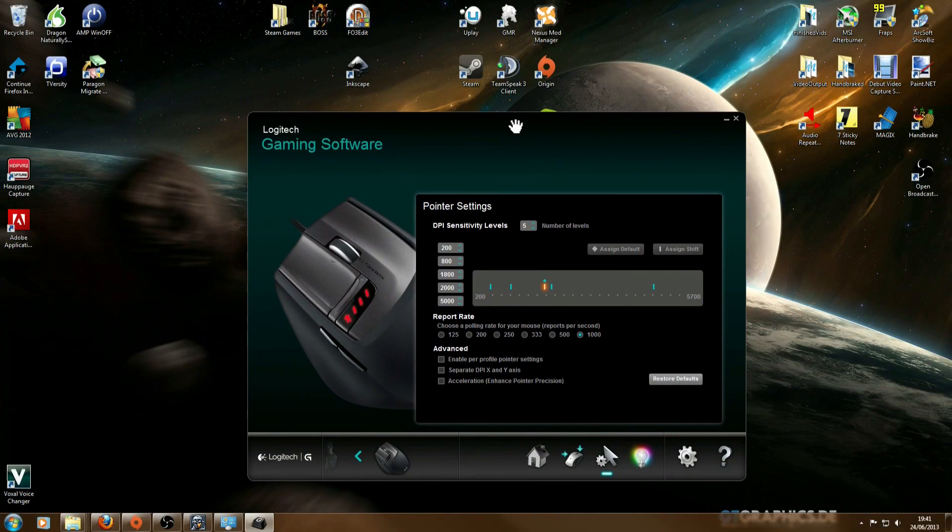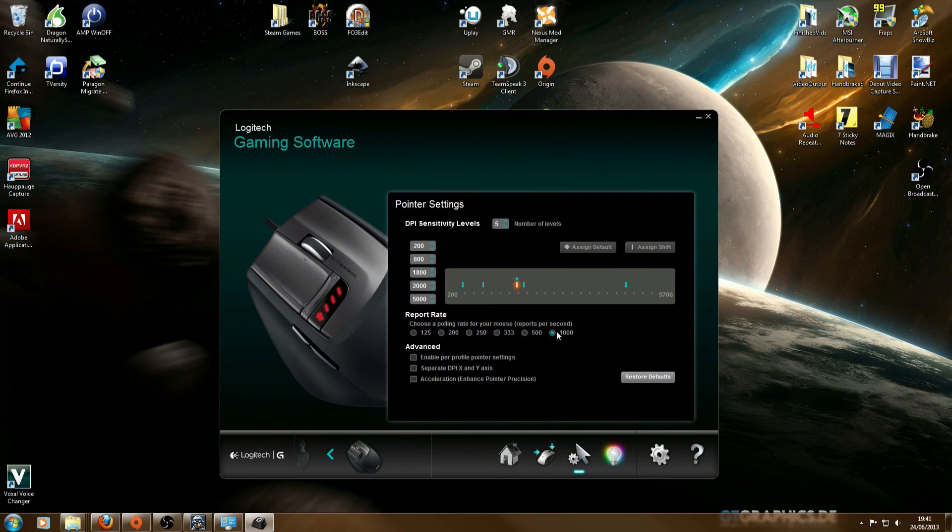Now let's look at the DPI sensitivity and the polling rate in your mouse settings. The polling rate decides how many times per second your mouse checks to see if it has been moved. You want this fairly high — I've set mine on the maximum my mouse will do, which is 1000. You probably don't want something like 2000 or 3000 if you have a very high-end mouse, but you definitely don't want it as low as 200 or 250. There could be a slight frame rate cost on a slow computer, but it's negligible since most of this is handled internally by the mouse. Put it on 1000 if you can.